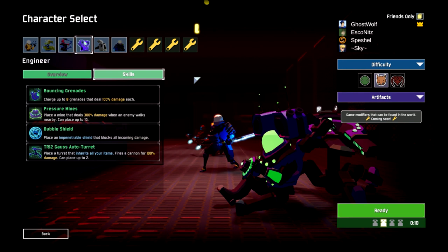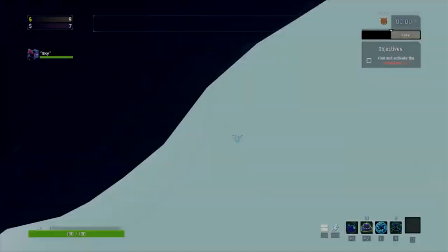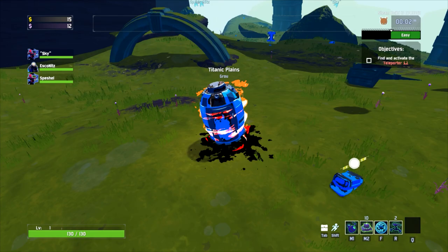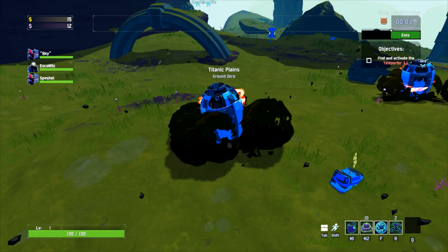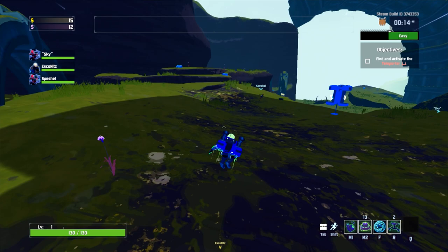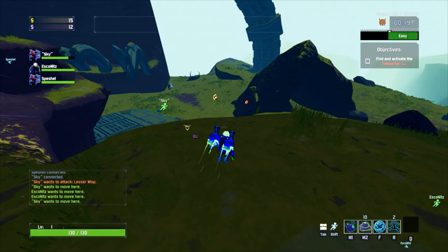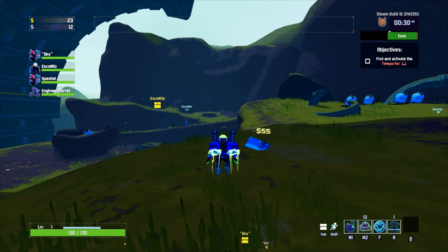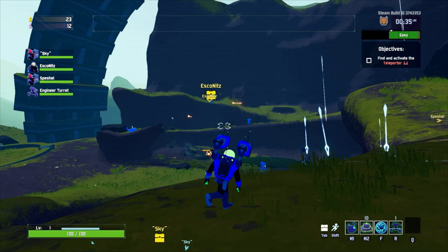Welcome back to some more Risk of Rain on normal mode. I did one run getting the Monsoon achievement - it's super easy solo. So what does that unlock? It brings up the Brainstalk item. When you kill an elite, all your abilities come off cooldown for about three seconds, so you can just spam them. However, multi-use skills don't get refilled.